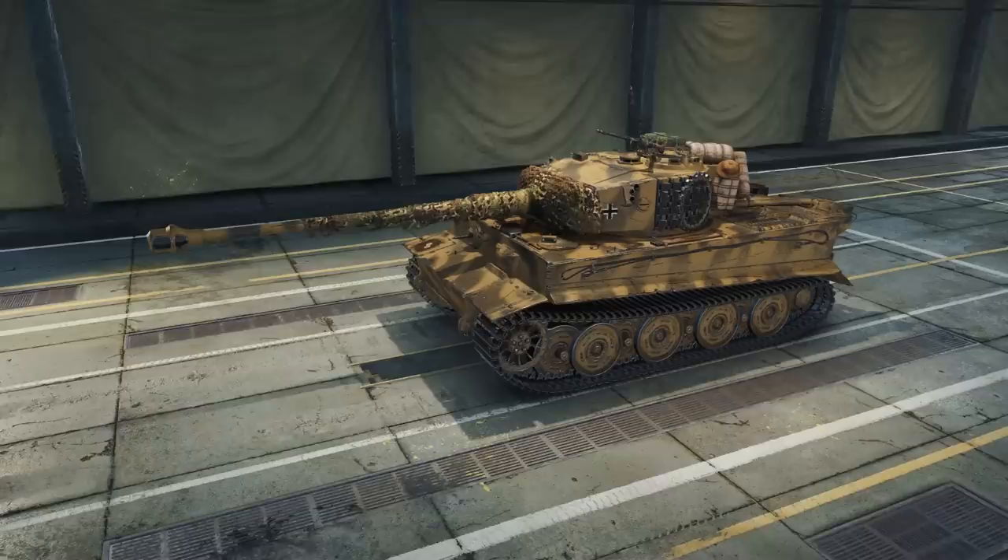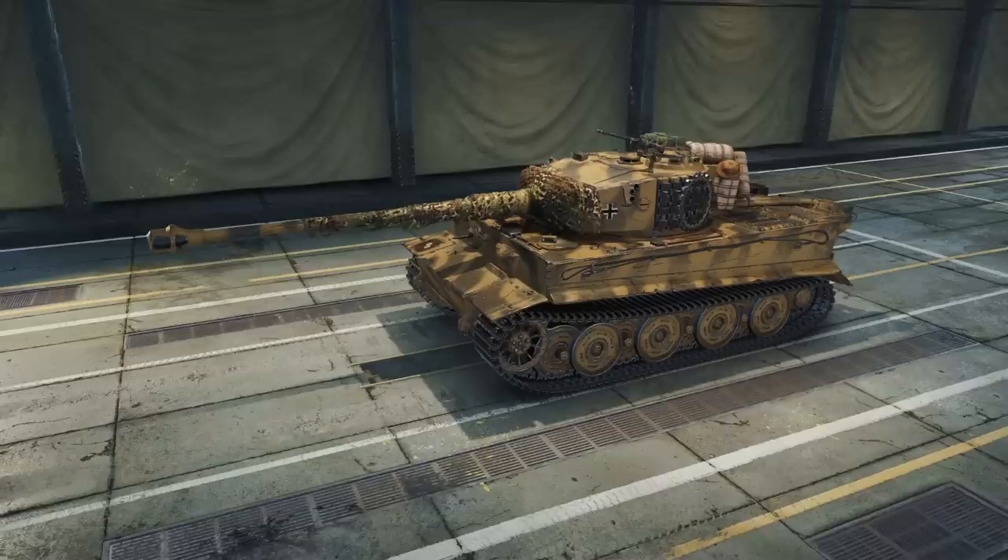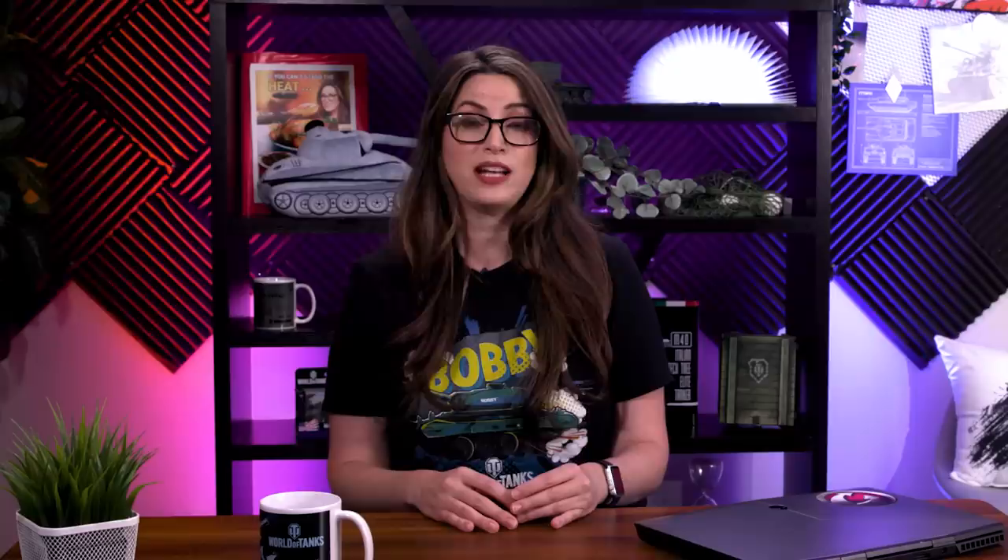There will be more than just drops throughout the month of June — special Road to TankFest offers, missions, and new goodies in the in-game token store. Plus, World of Tanks is planning on releasing two historical 3D styles: one for the Tiger I and one for the Panther. Keep an eye on the premium shop for more info later in the month. In honor of the 79th anniversary of D-Day on June 6th, tune into World of Tanks live streams for the chance to claim the Overlord 2D style, and special D-Day bundles including the M10 RBFM and Sirocco style will be available in the premium shop.